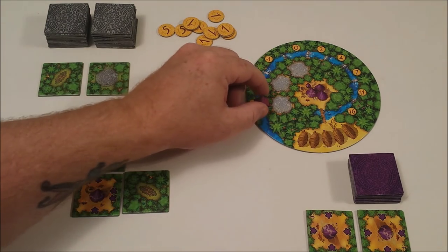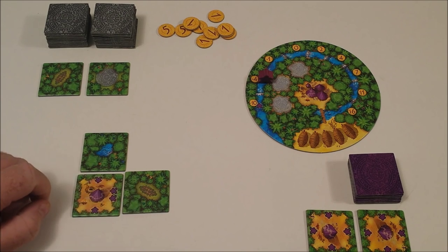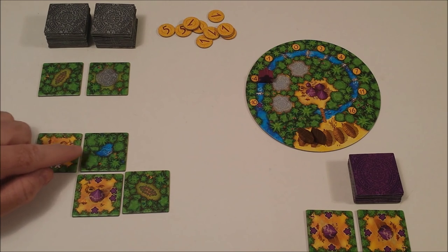When a tile is placed, players get items based on the number of meeples adjacent. For example, I have one meeple next to water, so I'm able to move my token ahead one on my player board. I have two meeples next to one plantation, so I receive two fruit tokens.